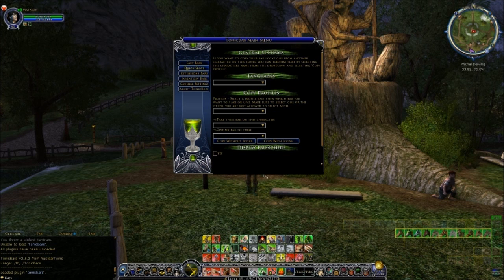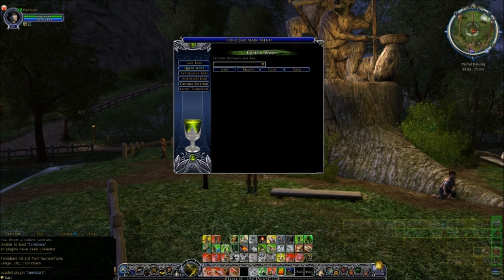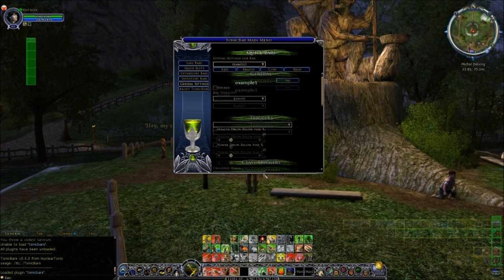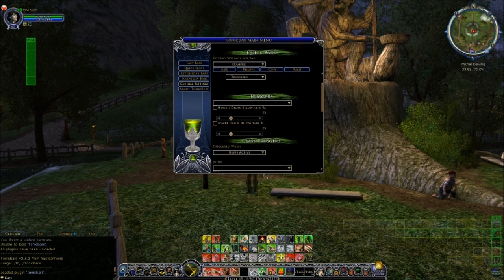To set up a new quick slot bar, click on Quick Slots, click on Add just underneath where it says General, click in the name box and give your bar a name - I'll call this 'example one' - click on Set to save it. Just underneath the name box is a section where you can control the visibility of this bar.